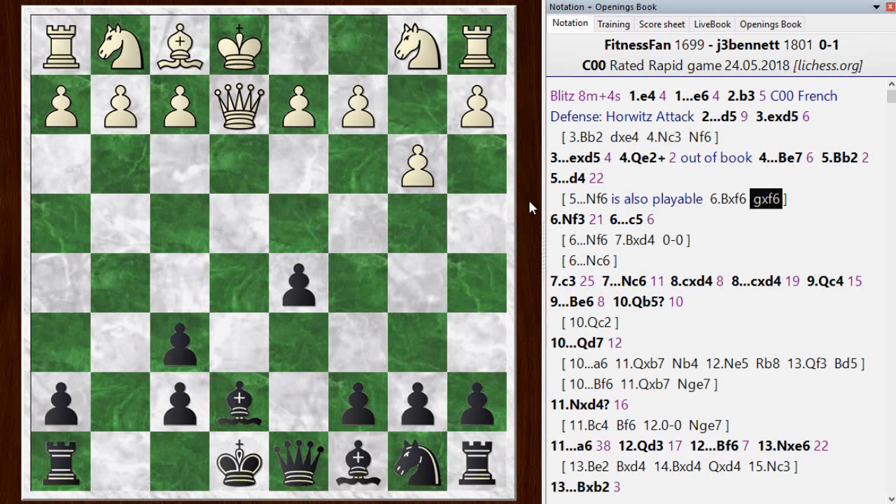I blocked with bishop E7 — I had some second thoughts, but it turns out this is a fine move and the top choice. He continues, and then I played D4, blocking that bishop. The idea is that if I play knight F6, he can take and I'd have to take back and mess up my kingside pawns. The chess engine actually rates knight F6 as one of the top choices too, since black has easy development, the bishop pair, and open lines.